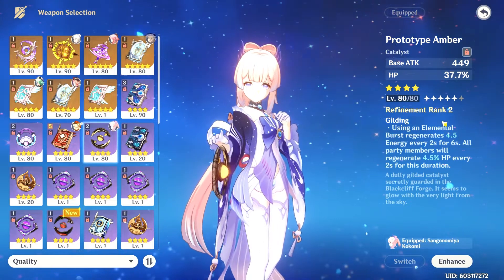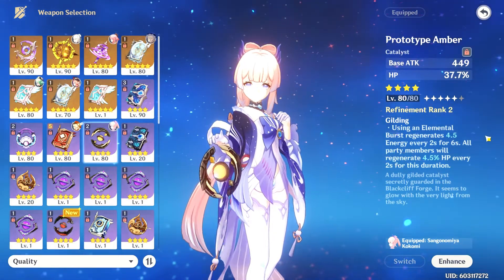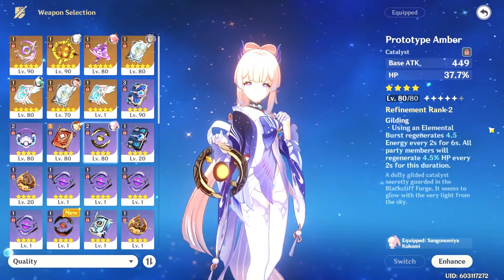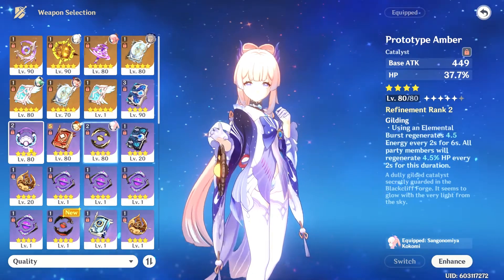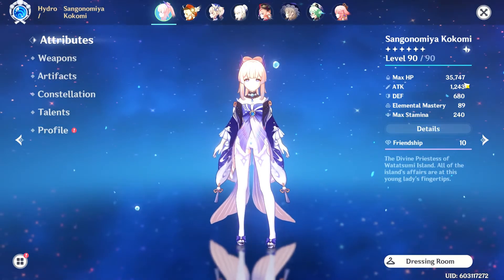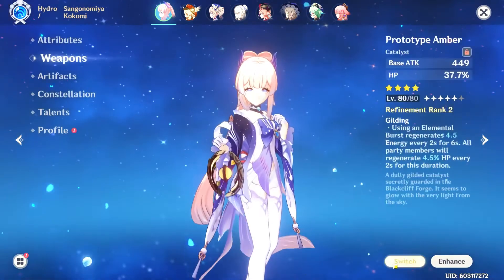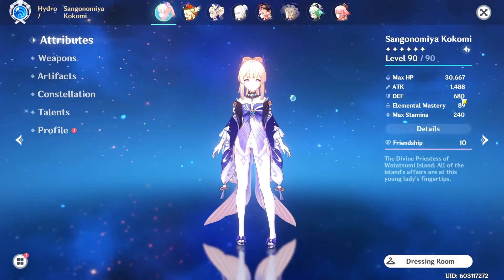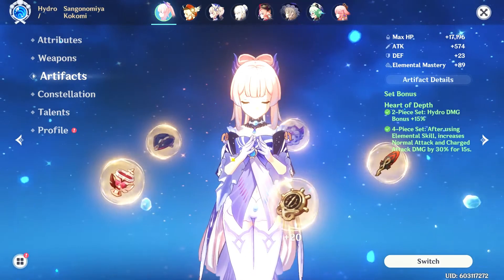The Prototype Amber's base attack is 449 with an HP substat of 37.7%. Its passive is quite great: using elemental burst regenerates 4.5 energy every two seconds for six seconds, and all party members regenerate 4.5% HP every two seconds for the same duration. With the Prototype Amber my Kokomi has 35,747 HP and 1,243 attack, while with the Oathsworn Eye she has 30K HP and 1,488 attack.